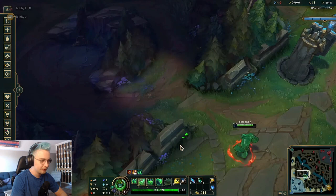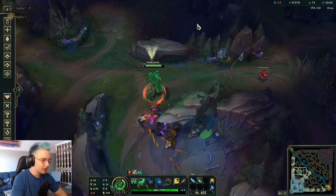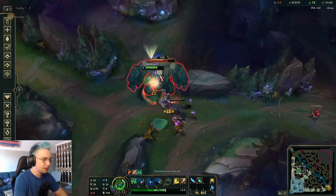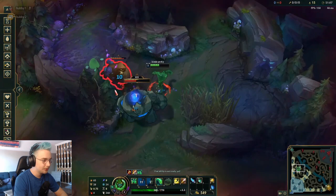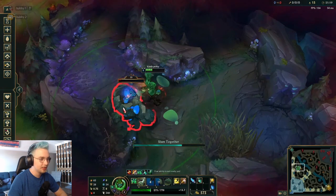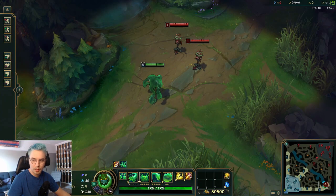Moving to Raptors, start by hitting the small raptor into the big raptor, then W all of them simultaneously — you take Raptors really quickly on Zac. After the big raptor is low enough for your jungle item to finish it off, walk over to the wolves, hit all three with your E, and drag them up towards Blue Buff so you can take both simultaneously. Then kite Blue Buff towards Gromp and pull it towards yourself. You can do a full clear by about 3 minutes and 20 seconds, then head to Scuttle Crab.